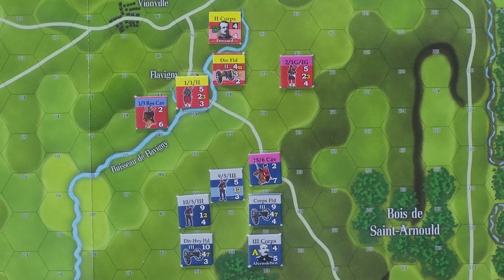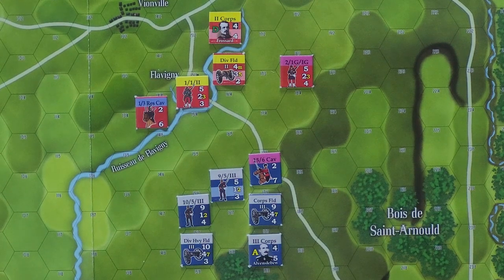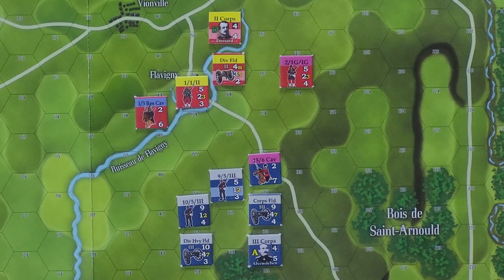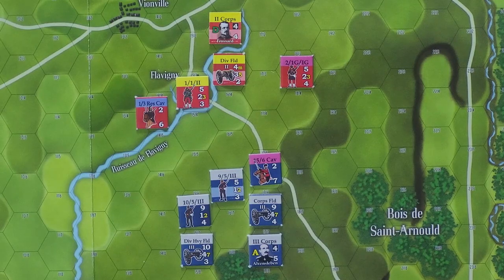We have two players — obviously it is a two player game. The French possess a chit called the Beaten Zone. This is an event chit. So the Beaten Zone event chit — when you draw chits out of the cup, you can optionally hold some of them. Some of them you have to play immediately, some of them you can hold. So that is one that the player can hold. Now the Prussian has one called Battlefield Condition that he is holding. So both sides have one event chit in hand.